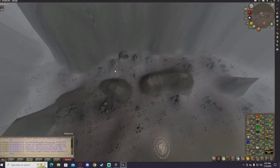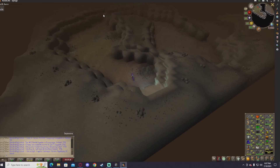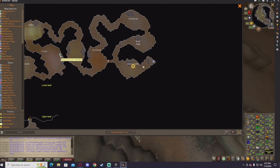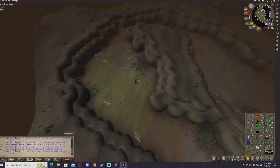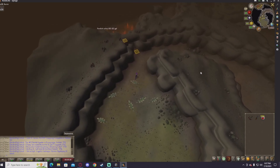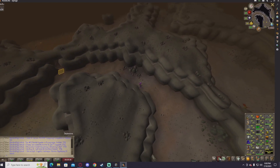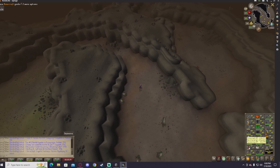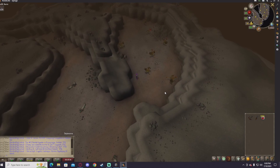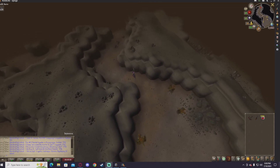Also, if you have around 80 agility I think, or 81 agility, you can use the shortcut here which will speed things up. I only have 62 agility. You don't need to bring any ranging potions unless you're lower ranged — it's really not necessary. I'm not bringing any ranging potions. I'm 96 range and that's pretty high. I really like this method because it's really AFKable.